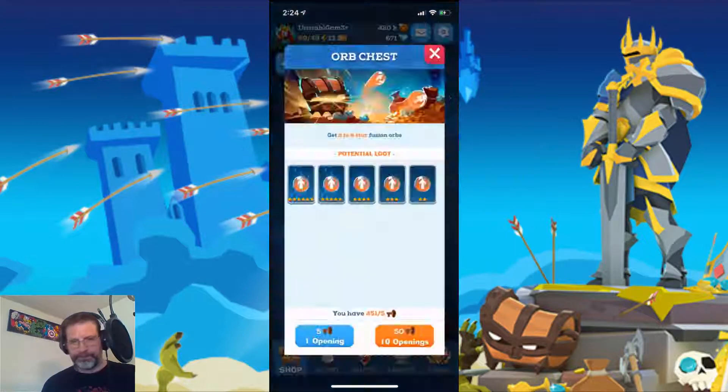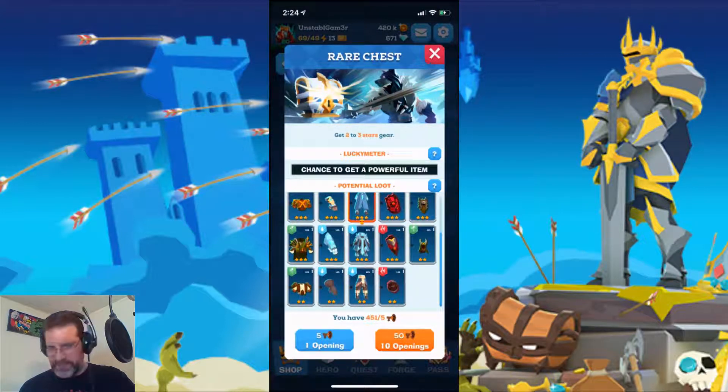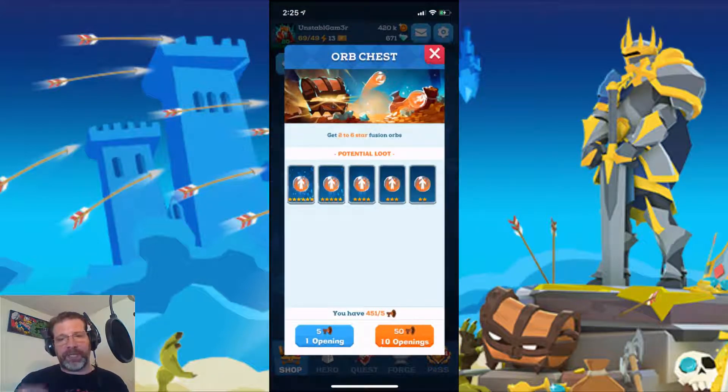As far as your keys — these bronze keys — in my opinion the best use of bronze keys is the orb chest, because you're going to need all these orbs. You're going to need so many orbs to level up your gear and keep up with increasing your might. If we look at the rare chest, the potential loot is decent, but you can get a lot of it from farming the different castles. You're not guaranteed any specific element like water or fire — it's RNG. I did use some keys on the rare chest early on when I started the account, and it worked out fine, but my suggestion now is to use bronze keys on the orb chest.